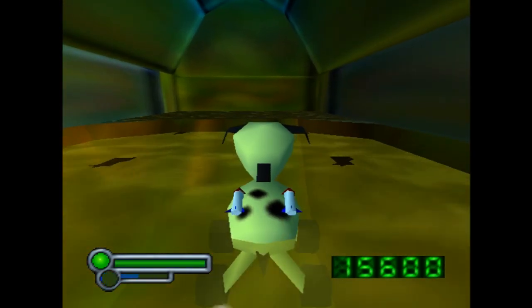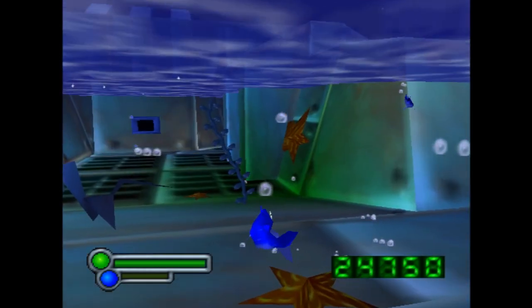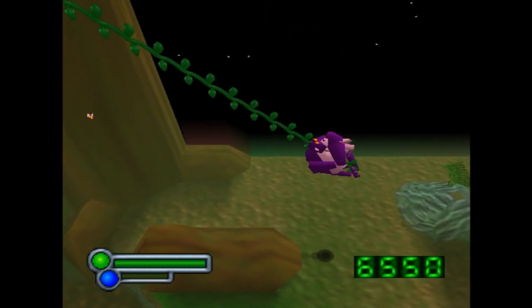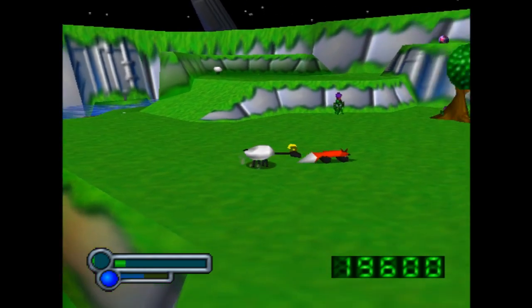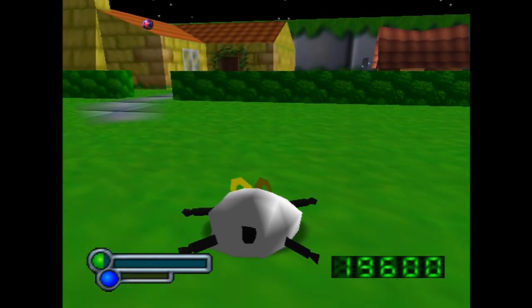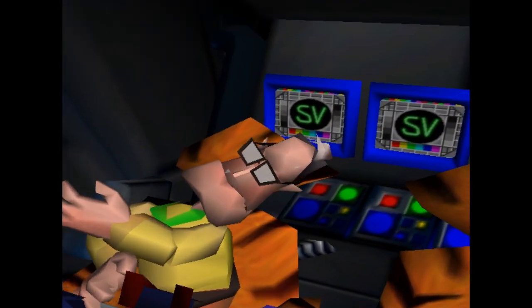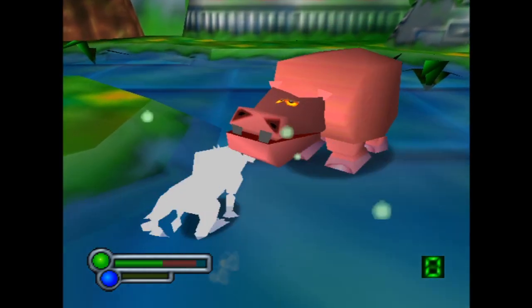Typically animals won't attack members of their own species unless attacked first. Some of the levels aren't that amazing — like the sewers level, or this level where you have to bomb all the turrets, or this stupid fish level. But most of the levels are really fun and inventive scenarios. One issue I have with the game is there's no checkpoint feature of any kind. If you die at any point, you're going to have to restart the whole level again from the beginning.